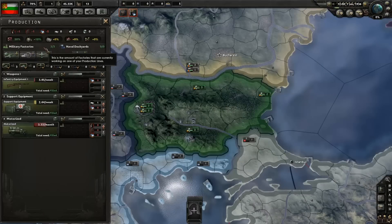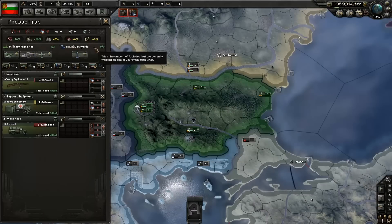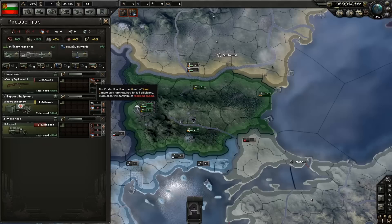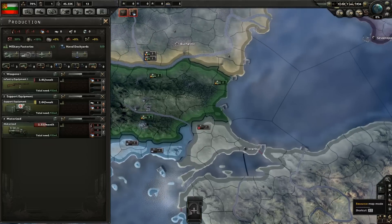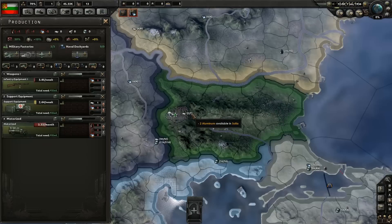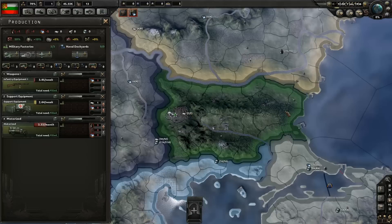We only have three military factories and zero dockyards — we cannot even think of producing a navy. Bulgaria is pretty bad. What's worse is we don't even have any materials. Bulgaria only has the natural resources of two aluminium — we are one of the poorest nations in resources in the entire game. If we want any sort of material, we have to trade.